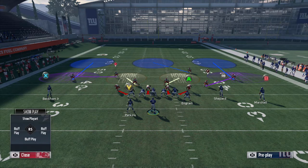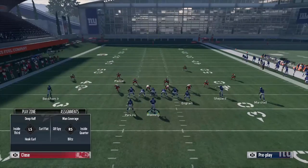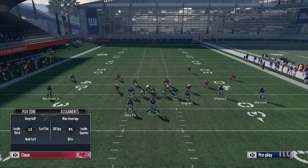What I want to focus on in this video is the safeties and inside linebackers. For example, if you want to put a strong safety into a flat zone, that hot route option is not initially available. As you can see in the bottom left of the screen, with the left analog stick you have: deep half, curl flat, hook curl, inside third, man coverage, QB spy, blitz, or inside quarter. You don't see an option for a hard flat, cloud flat, or soft squat.